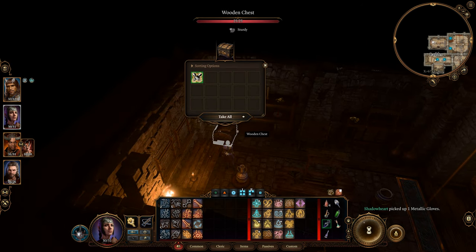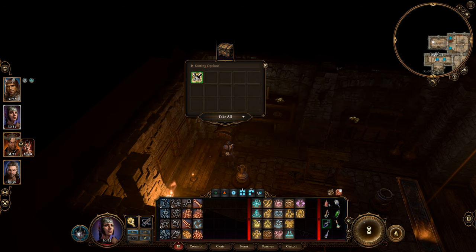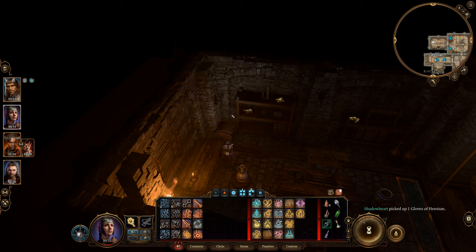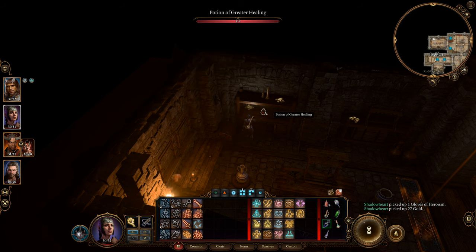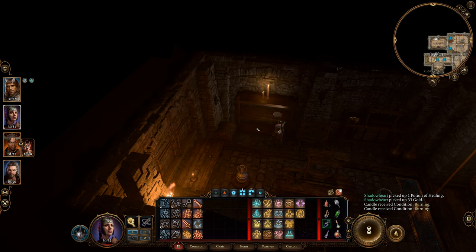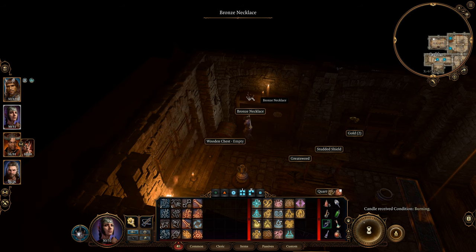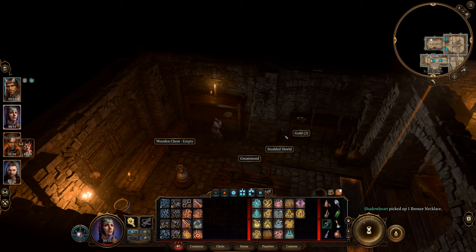27 gold. Gloves of Heroism — when you use your channel of spells, you gain heroism. That's a nice buff, and this will also give you strength saving throws. So in other words, these are paladin gloves, and my paladin's going to be the one who gets them and benefits fully. This is another good place to go if you're definitely a paladin.